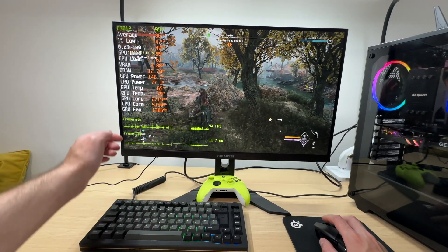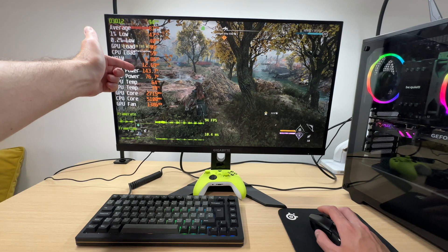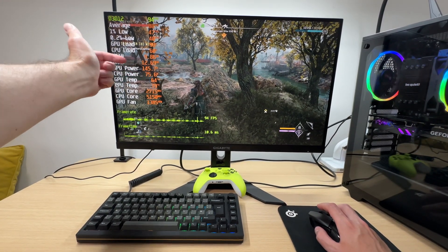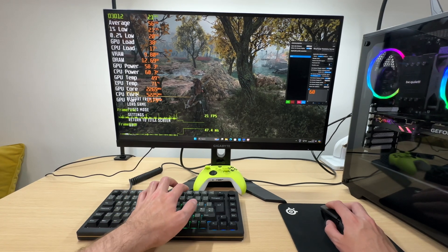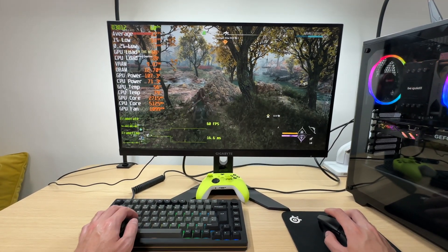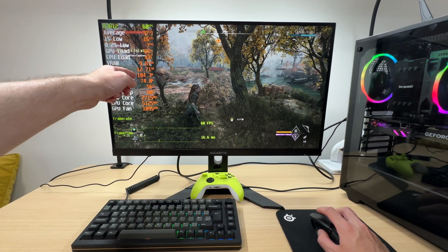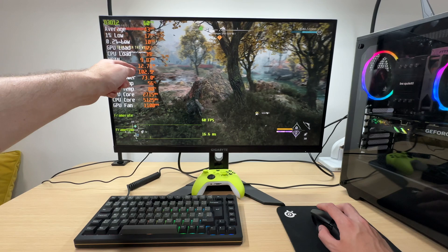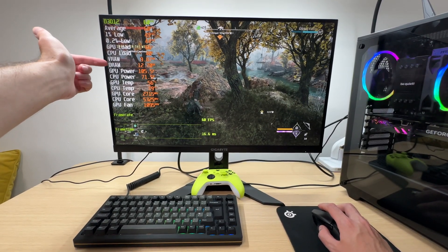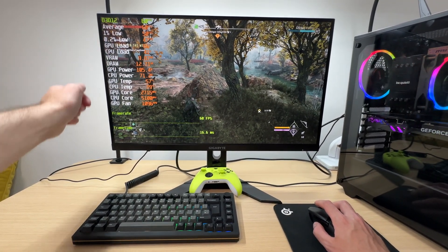At the moment the graphics card is using around 145 watts and the CPU is around 75. I'm curious — what will happen if we cap FPS at 60? What kind of power consumption will we get? Look at that: 105 watts on the GPU, with CPU plus GPU combined at around 180 watts.